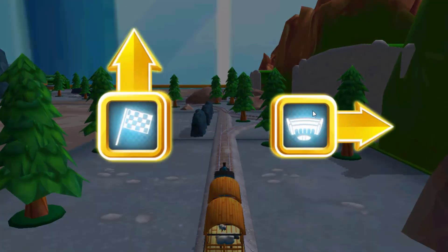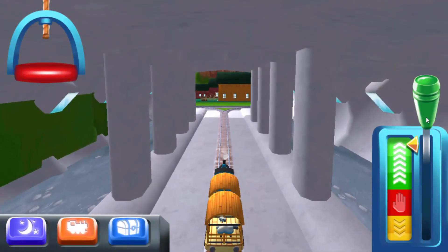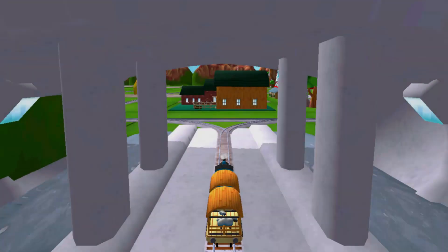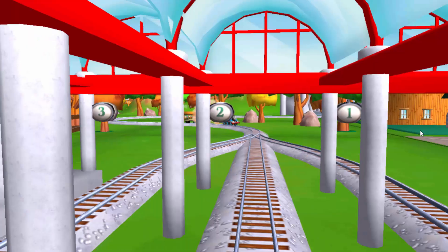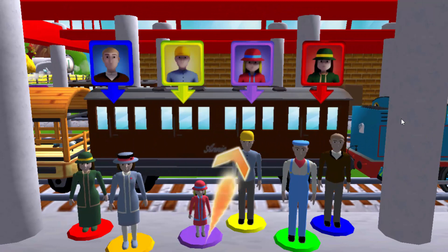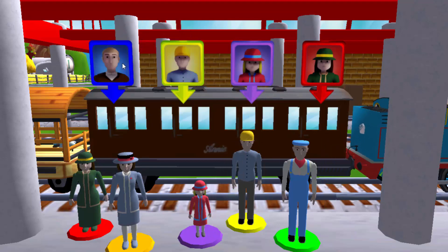Choose a direction. Forward. Next stop, Tidmouth Shed. Right leads to... Knappford Station. Knappford Station is just ahead. Help the passengers get into the carriage. Drag each of them to the square with the matching colour. Match the colour of the passengers — great!